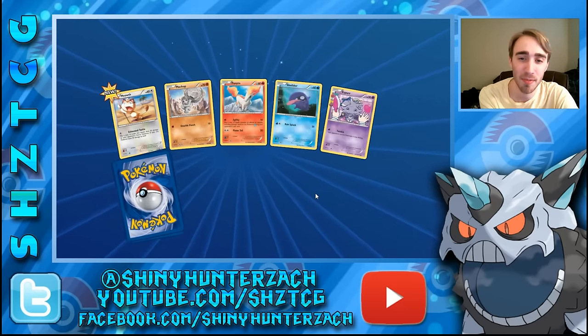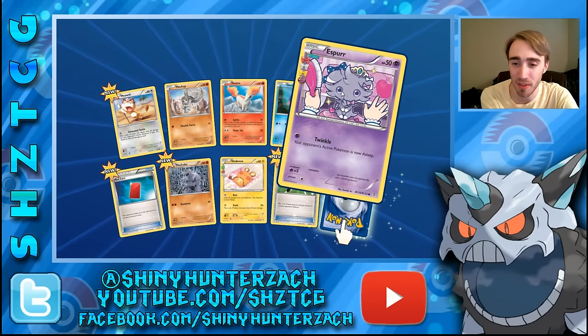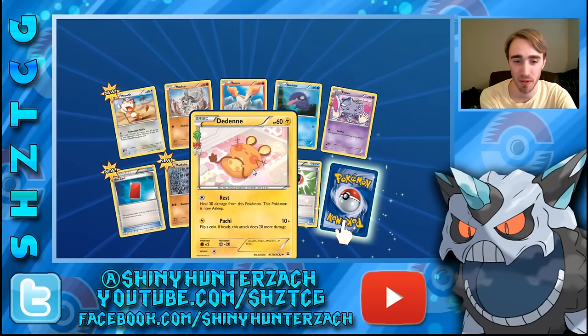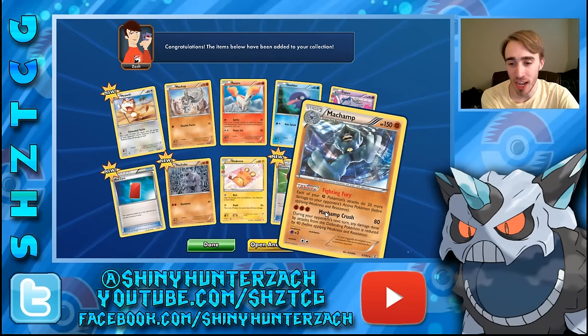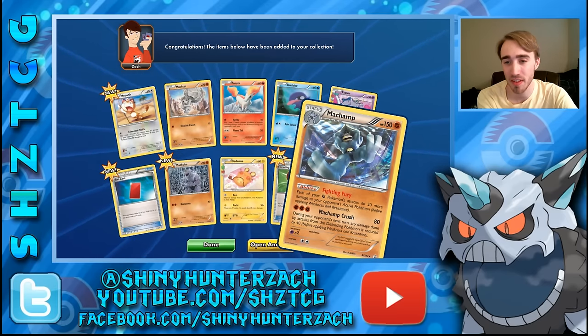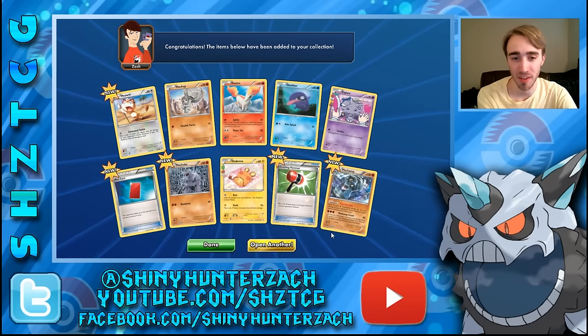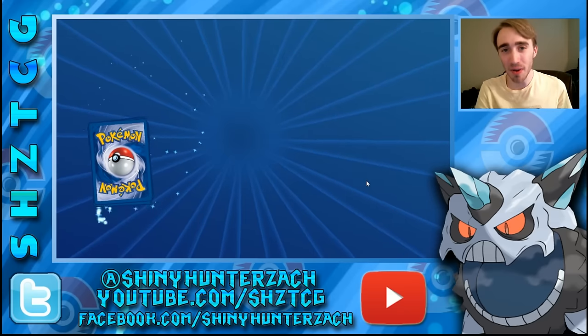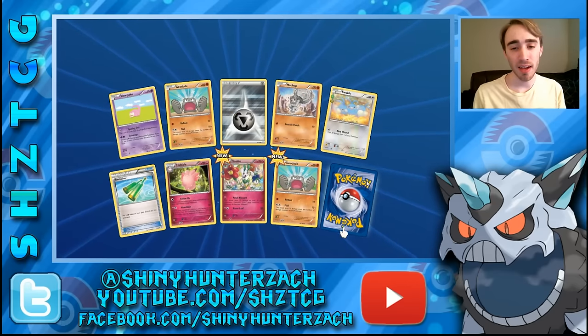Second to last pack — we have an Espurr from Radiant Collection, a Druddigon from Radiant Collection, and our rare is a Machamp which I didn't even know was in the set. This is a reprint from Furious Fists but it is a holo which is kind of cool. We also got a reverse Crushing Hammer which is always nice.